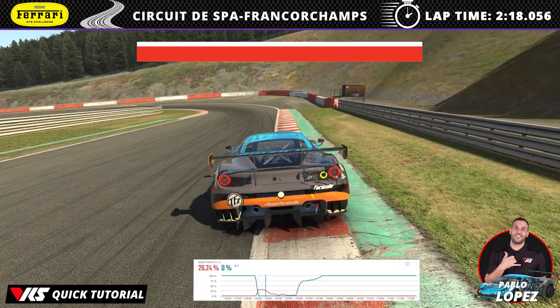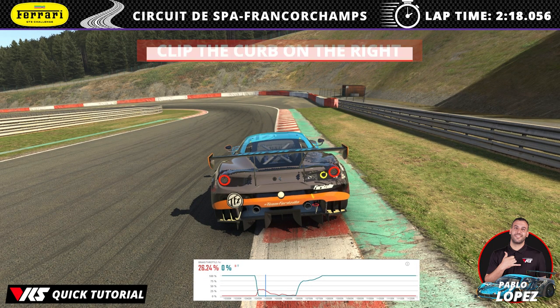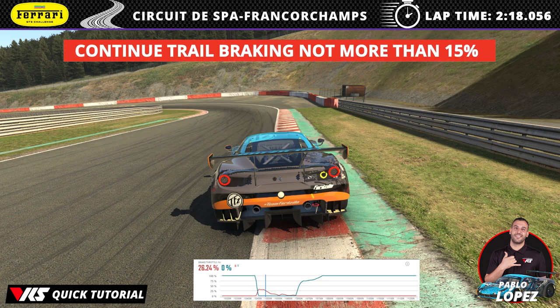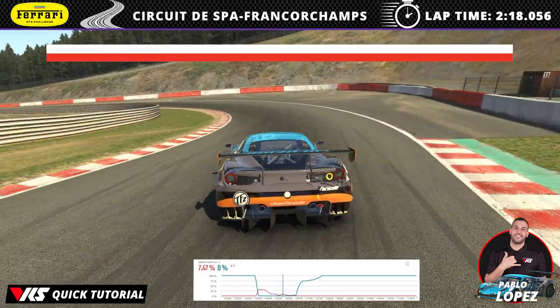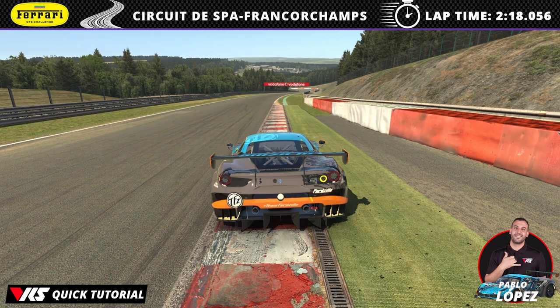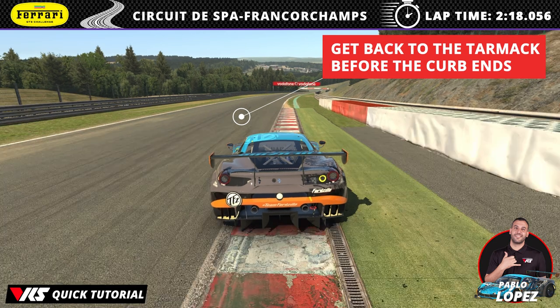For turn 9, clip the kerb on the right about here, then throw the car into the apex corner as you continue trail braking at no more than 50% to help rotate the car. Clip the kerb slightly then open the line wide but don't use the astroturf or you will get an off-track penalty. Come back to the tarmac before the kerb ends.